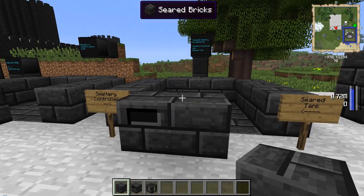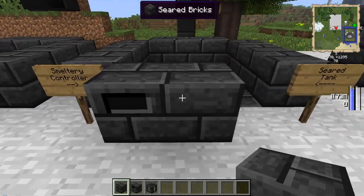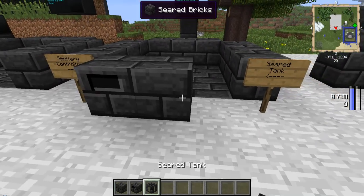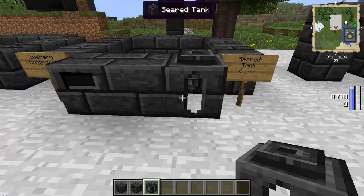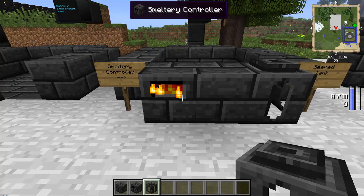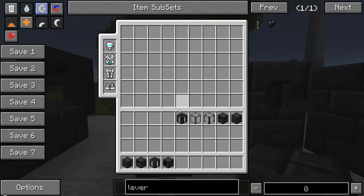Let's complete this smeltery base. I've put the smeltery controller right here — same layout as before, just with the controller added. One thing to notice is that the controller is empty and not doing anything yet. Once you place the last piece — the seared tank or a missing brick — and produce a valid multiblock smeltery, the smeltery controller will start doing a little flame effect. There's no lava in it yet; it just does that to tell you the smeltery is valid and active.